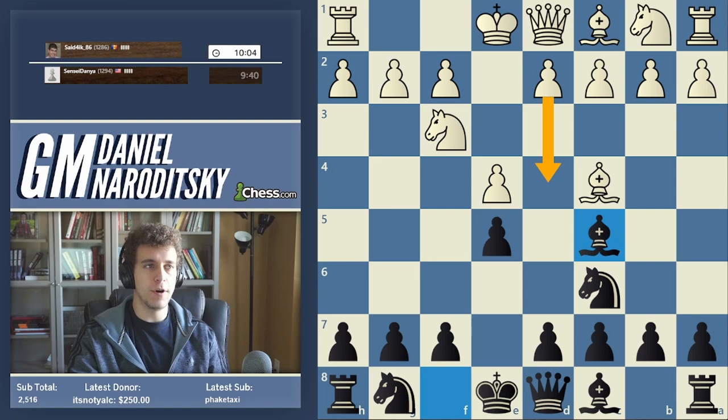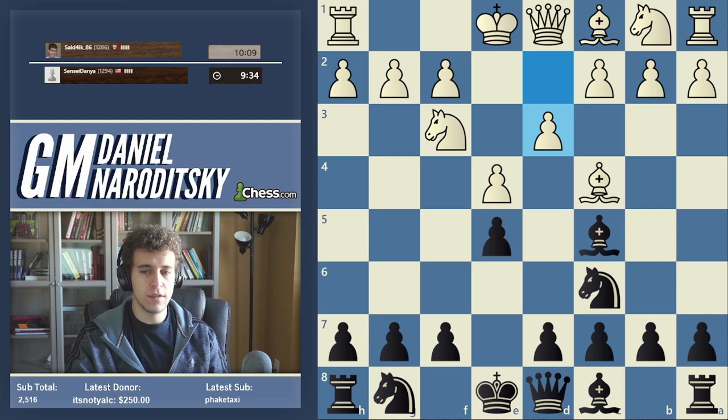Here there are also very tricky lines — there's the Evans Gambit, there's the move d4 — but it's not quite as dangerous if you're not totally aware of the theory.